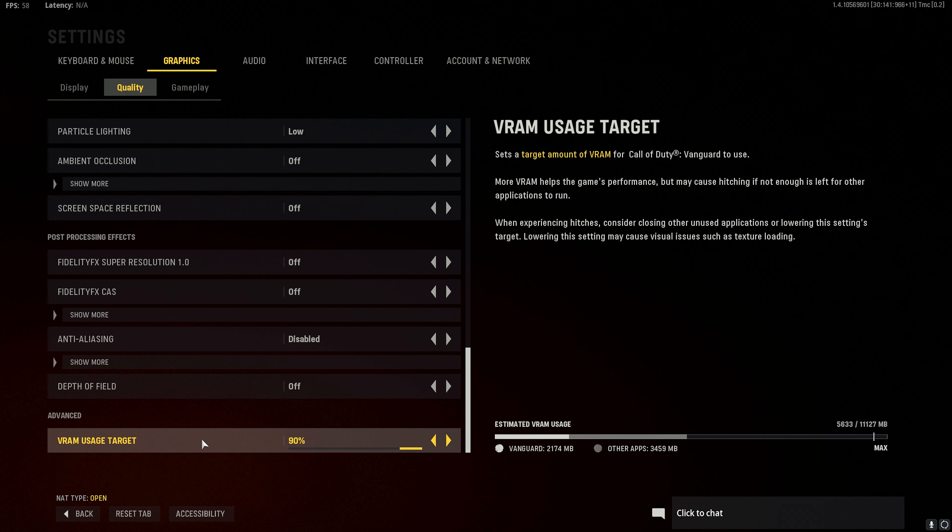Set the VRAM usage to either 90 or 85. Apply your settings.